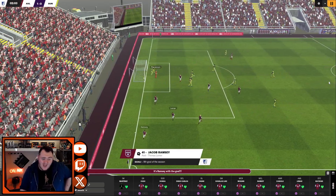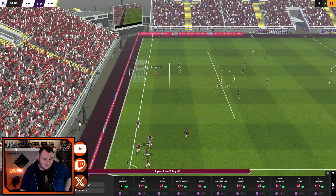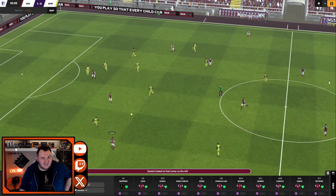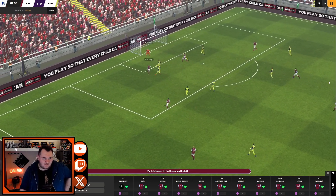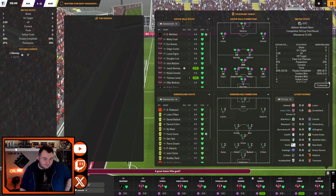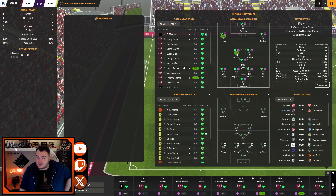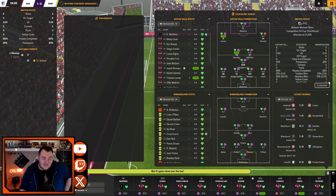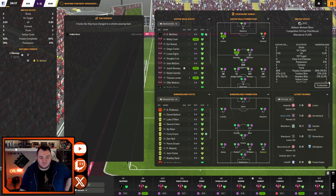I really like Jacob Ramsey - he does a great job from that centre-mid on attack position. When you look at the games we've not done well in recently, they've been against big teams. I'm quite content with that. There's work to be done on this squad even though it has real quality. Our midfield three - two members don't normally start. Douglas Luiz you could argue should start; John McGinn, I don't really get on with him in FM even though I love him in real life. When you consider that, I think we're doing pretty well so far.